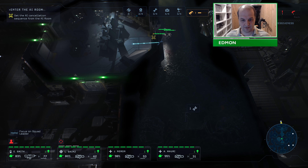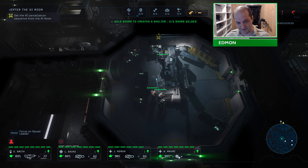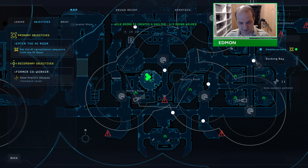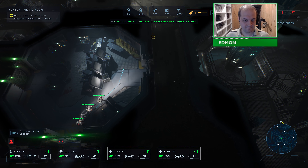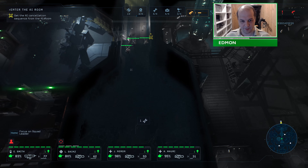You have a perfectly reasonable idea and then the game is like, no, can't do that — that wouldn't be fair to the aliens. He wouldn't want to be unfair to the aliens. Had I known, I would have obviously chosen a different place to fight the horde. If the horde triggers and you don't have a good position, you're just dead. It's that simple on this difficulty.